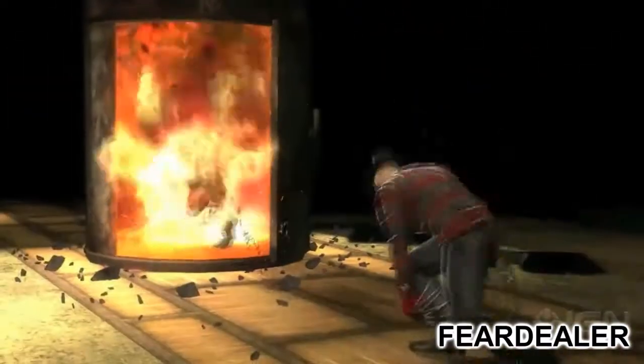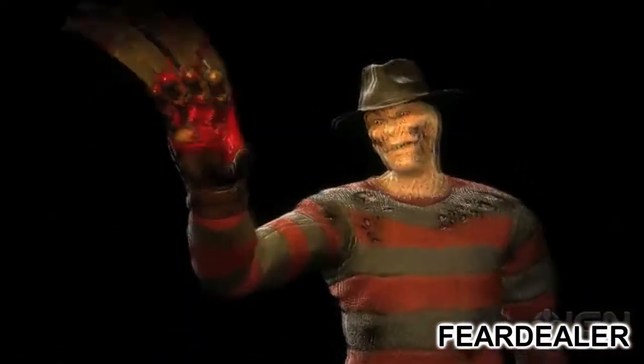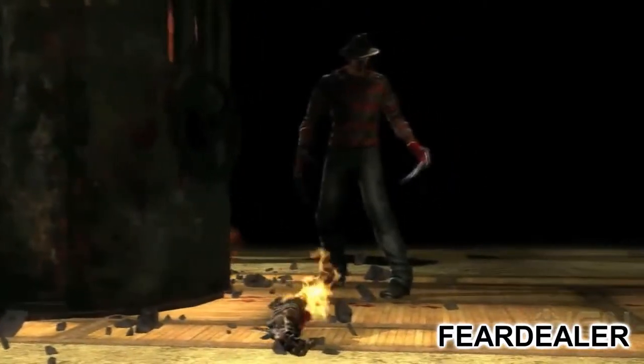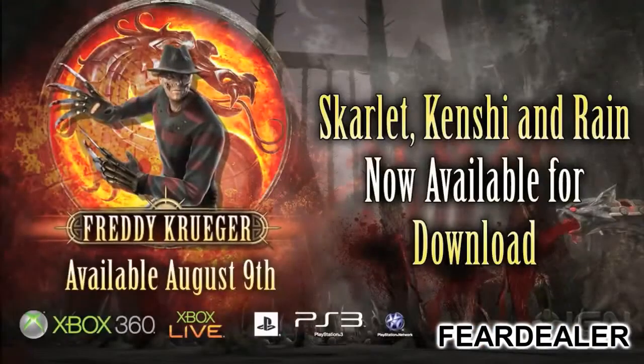And here's his second fatality. You can see he's grabbing Scorpion and throwing him into a furnace, does a little wave, then slams it closed, and it actually cuts off the opponent's arm, which is cool.